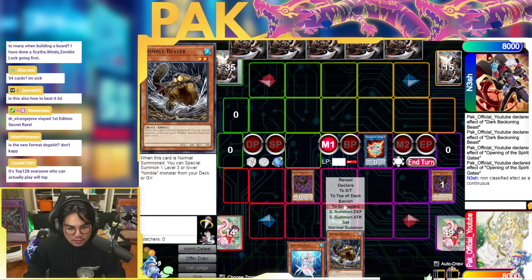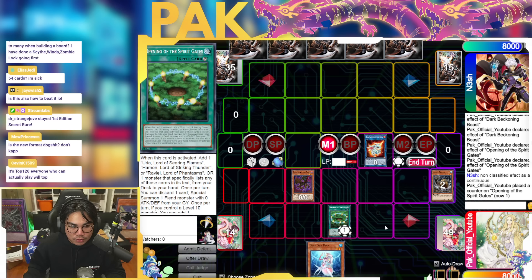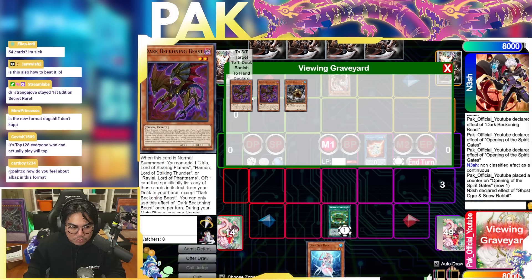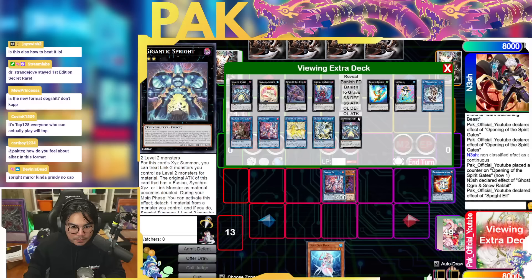Then you go Opening Gate, pitch a random card from your hand, and you're gonna try to bring back Beaver. At this point your opponent has to Ogre this — if they do not Ogre this, they're gonna be in deep trouble. If they don't Ogre this, you bring back Beckoning Beast, overlay both of them, you have a Gigantic that beats Ammarage. If they do Ogre this, the card dies but you can still use both of them to make Elf.